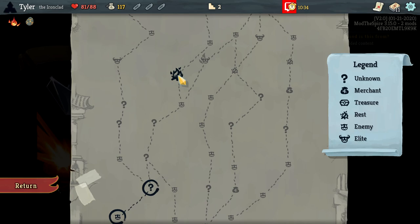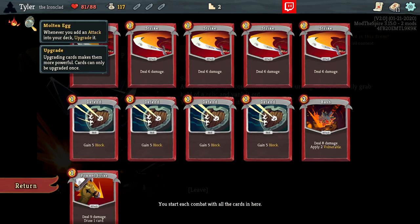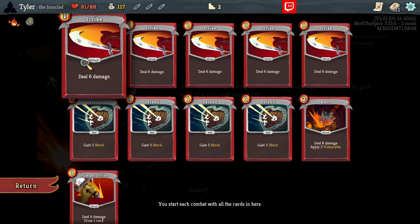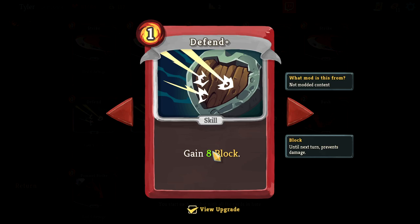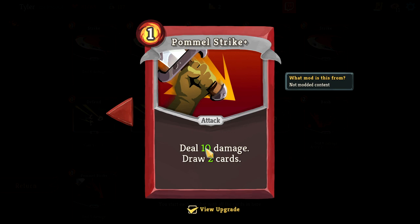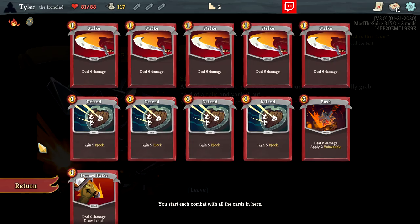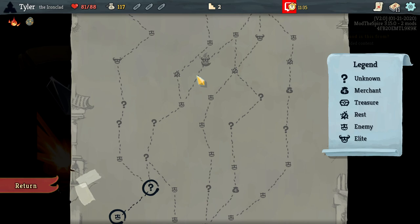Molten Egg means whenever you add an attack into your deck, it's automatically upgraded. So upgrading cards is what happens at rest stations when you smith cards. When you have cards and reach a rest site, you can smith and upgrade them. With Molten Egg, whenever we add an attack — like Pommel Strike, Bash, or strikes — it's upgraded automatically. For example, upgrading a strike makes it do 9 damage instead of 6; defend goes to 8 block instead of 5; Bash applies 3 Vulnerable instead of 2; and Pommel Strike draws 2 cards instead of 1. Upgrading is valuable, but you normally have to choose between resting to restore HP or smithing cards.